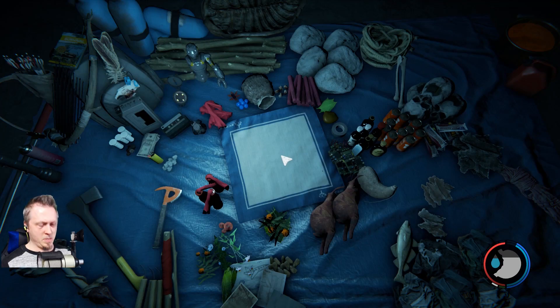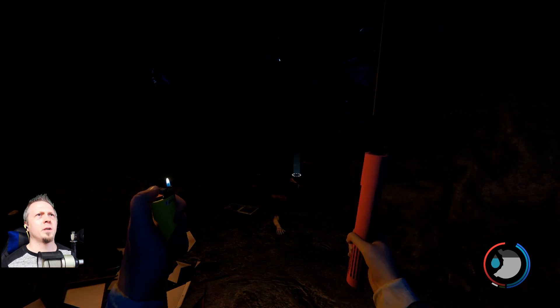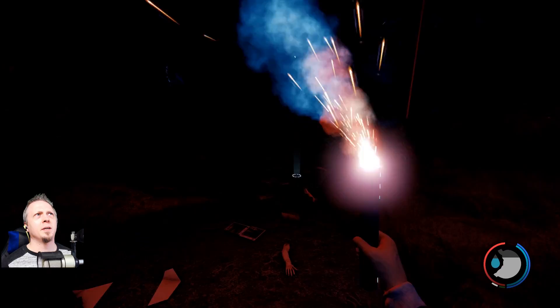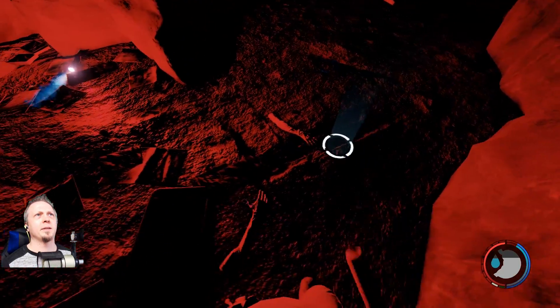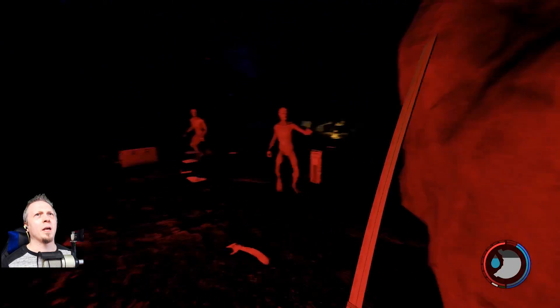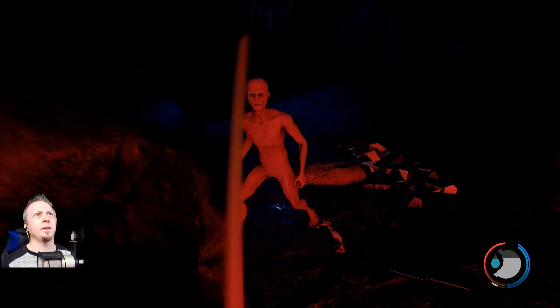Yep, they're here. I've got a bunch of flares now. Did it again — I always do that. I hit the wrong button, meaning to light it and then throw it after the fact. There it is. So I did find a bunch of flares in that place where the modern axe was — they had actually respawned again.